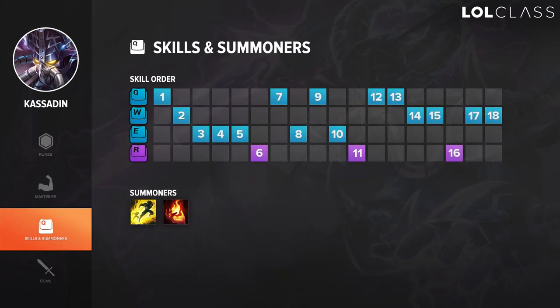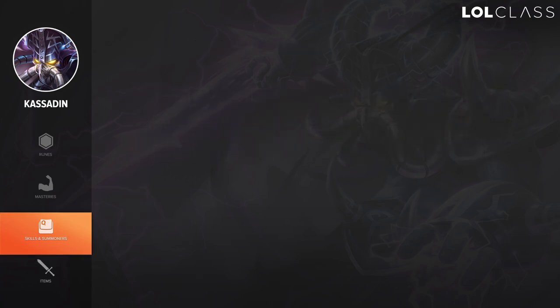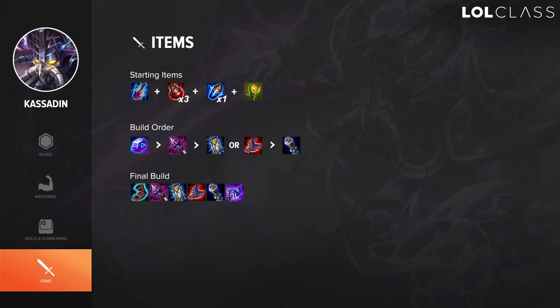I always start Q with Kassadin at level 1 — it's the best spell for good early trades and absorbing damage with the shield. Level 2 I follow up with W. You don't make much use of E that early unless you're getting a level 2 gank, which isn't really normal. Level 3 you take E. After that, I normally max E always. There's no point maxing Q unless you have an opponent you'll be trading a lot with, because most of them will push you and what you want is waveclear and a stronger slow in case your jungler comes.